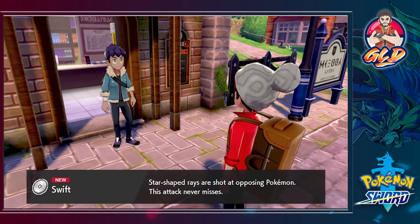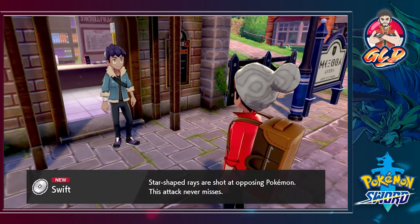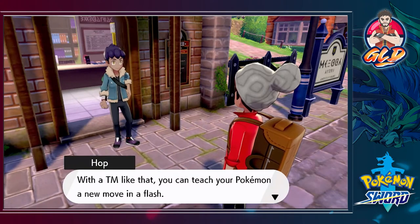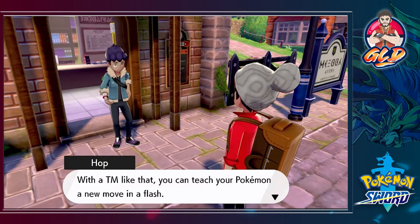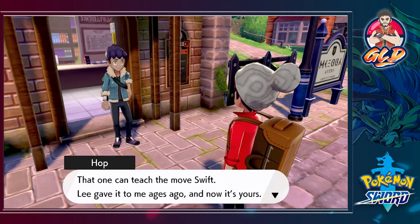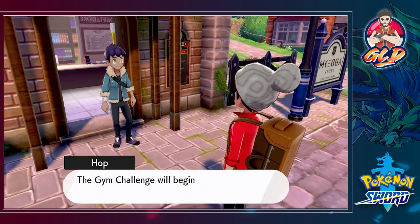We receive TM40, which is Swift — star-shaped rays are shot at the opposing Pokemon and this attack never misses. A TM is a technical machine that you can teach your Pokemon a new move with and use it again and again. Hop says the gym challenge will be in Motostoke and our train is waiting.